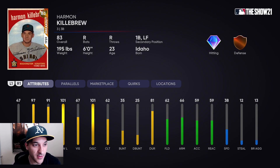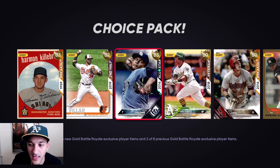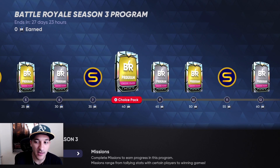The new gold cards include Harmon Killebrew — this card always hits, definitely a double of a card. 97 contact versus lefties, 91 versus righties, 101 power versus lefties, so in BR especially this will be pretty nasty. Jonathan Vr has good contact numbers at 79 and 82, okay power at 72 and 66, silver-tier defense, 66 speed — I like his swing from previous years so I think he plays above his attributes. Alex Kalame has 86 hit per nine, 91 K per nine, 72 walk per nine, not bad for a gold card — fastball, cutter, curveball, and changeup. And Chris Davis gold could be a dub for Battle Royale: 109 power versus righties, 95 versus lefties.